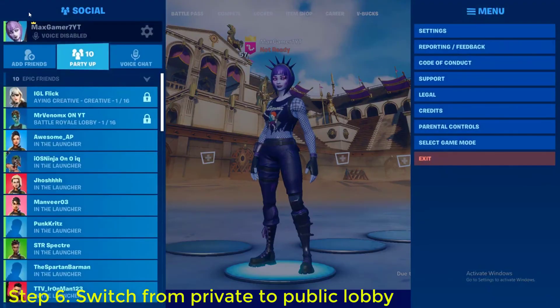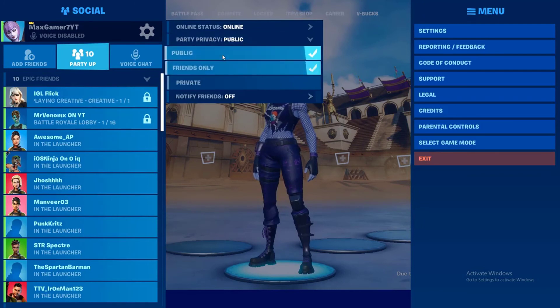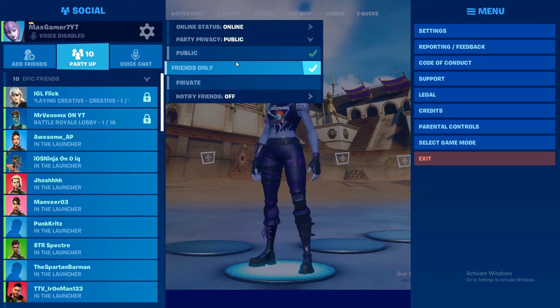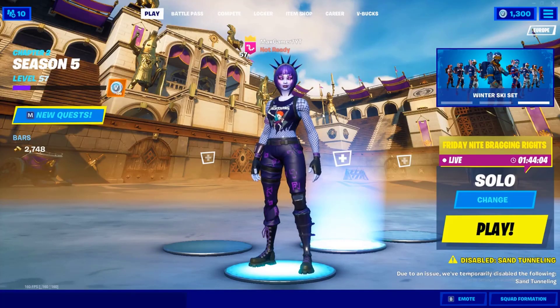Step 6: Switch from private to public lobby. If you've been getting Fortnite error code 93 while in a private party, it's possible that there may be an ongoing party bug. This is temporary and should be fixed by simply leaving your private party. If you wish to continue playing, try joining a public party instead and see if that resolves the issue.